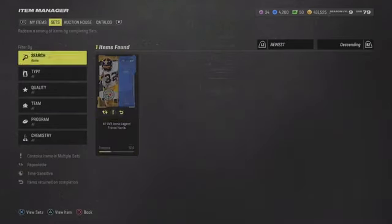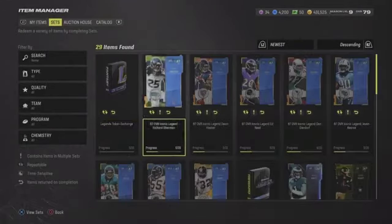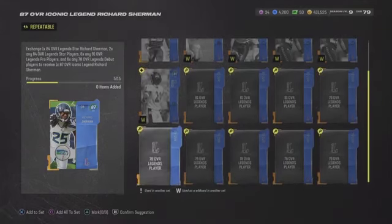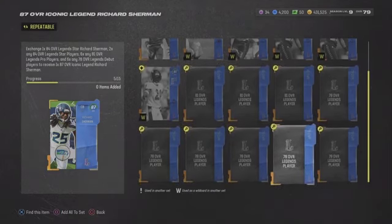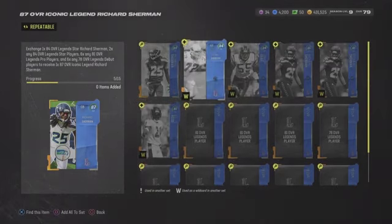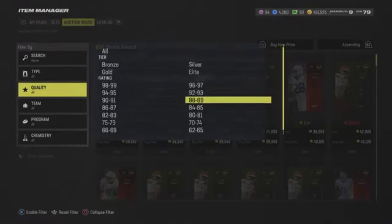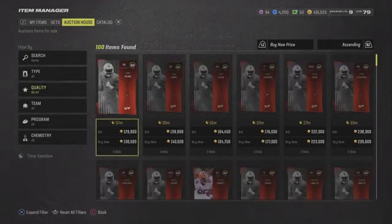That brings me to sets. We can be doing sets and doing those very well too. For the 87 overall, you need specific cards — for example, one 84 Richard Sherman, and then everything else you can fill with 84s, 81s, and 78s. 78s are like 5K to 6K, 81s try to get for 18K, and 84s you can get for 50K. Some of the 87 overalls are selling for 500K to 600K, but I don't know if they'll go up or down. I'm just flipping cards.